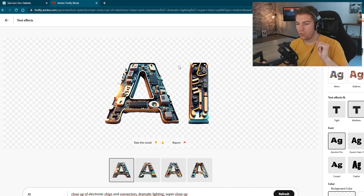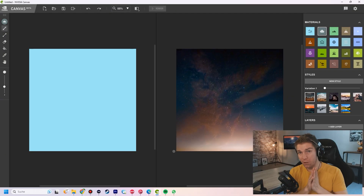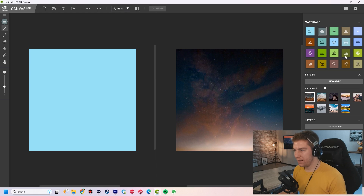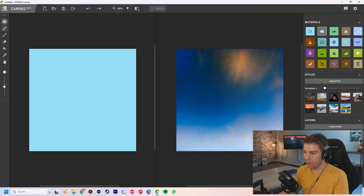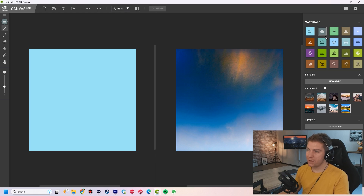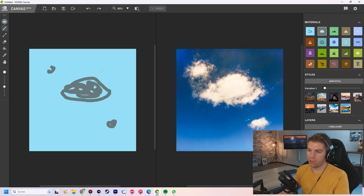Now we go to a different tool: NVIDIA Canvas. This one is free to try — you do need a certain graphics card. What you can do in here is basically doodle. On the right-hand side you've got a palette of different materials you can use; on the left is where you paint; and on the right is where the image is generated. Down here you've got different styles. I'm going to go with this style first, and you can change some variations. Just to show you how it works — I'll choose clouds and paint a cloud in the middle. There you go, there is a cloud painted.